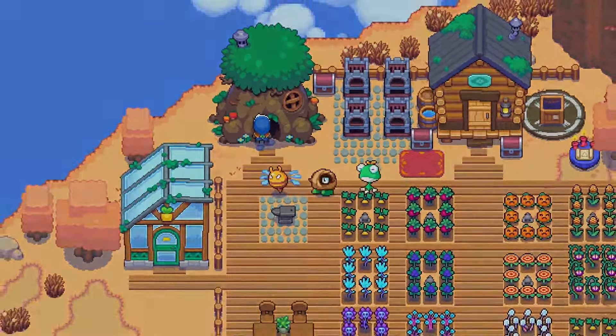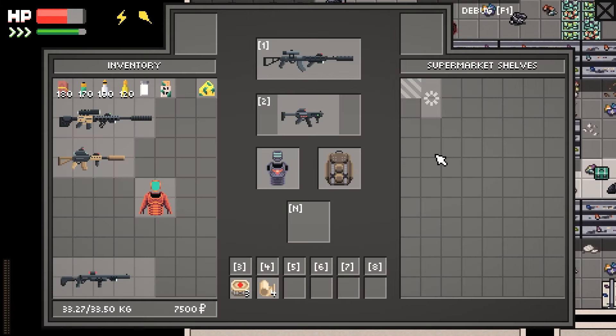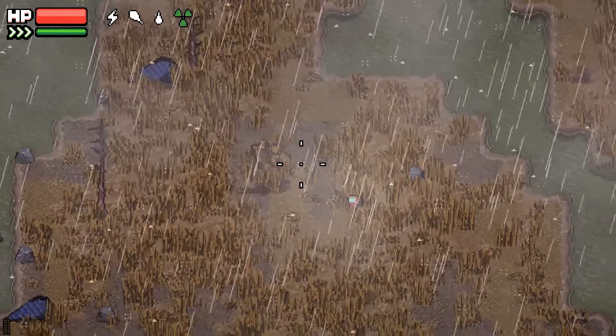Zero Sievert is a tense, top-down extraction shooter set in a post-apocalyptic world, developed by Cabo Studio. The game challenges you to scavenge procedurally generated wastelands, loot gear, and survive against the odds. The open-world aspect is particularly engaging, with five distinct maps to explore, each filled with unique challenges and loot opportunities. Your base of operations, the Bunker, serves as a hub where you can accept quests, trade with NPCs, and upgrade your equipment.